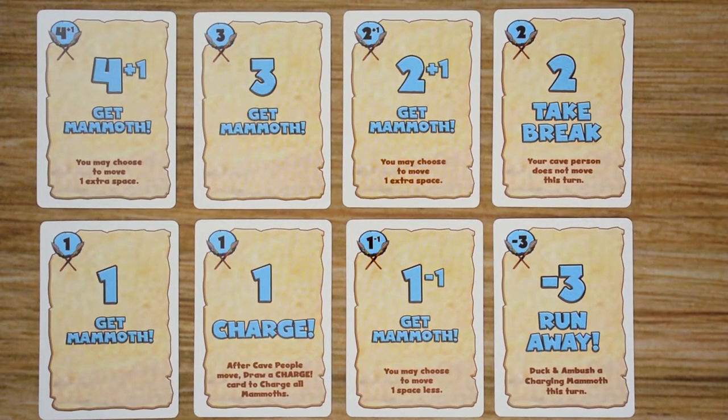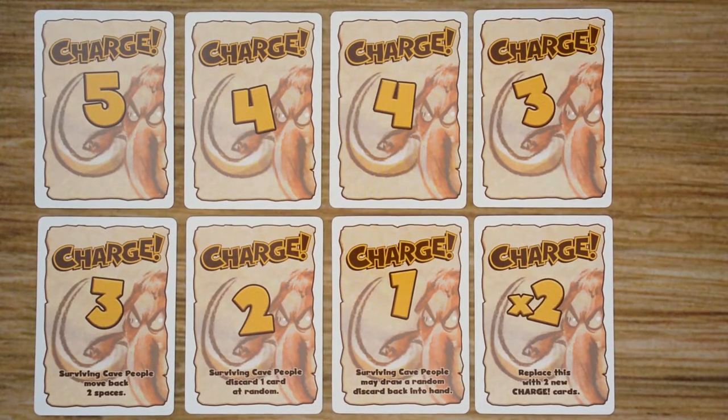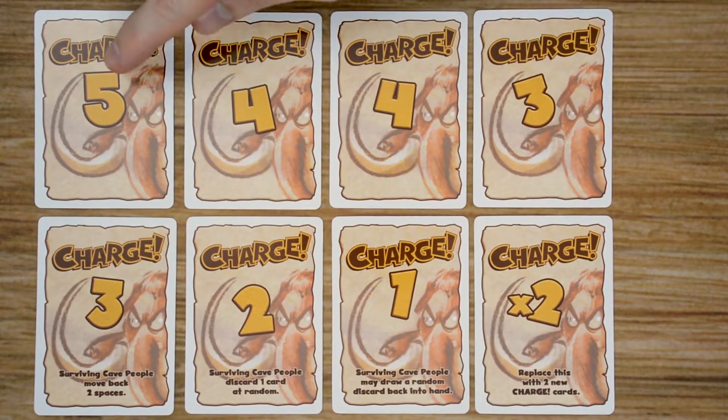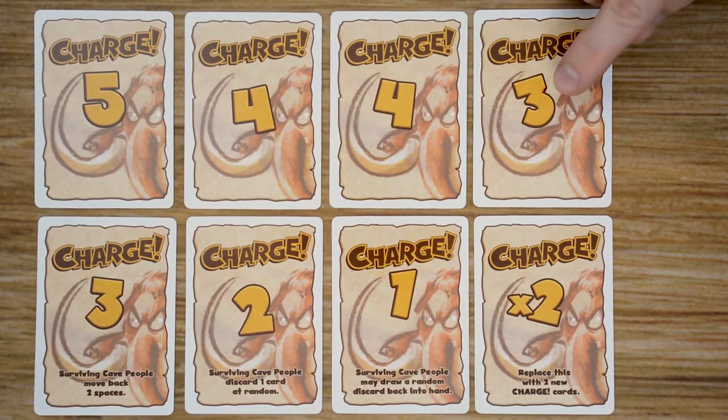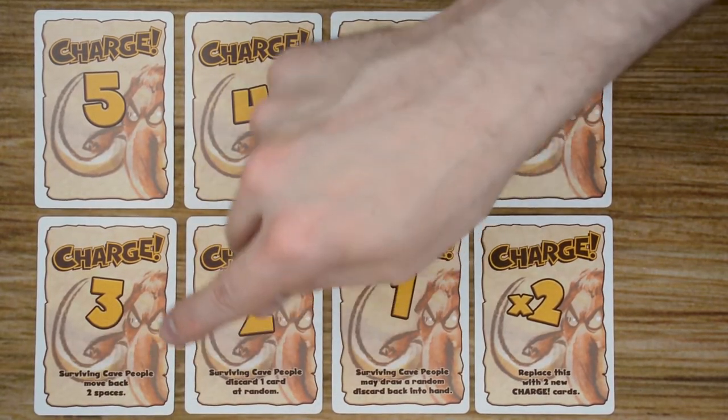The second set of cards we have are the charge cards. At the end of players' turns, if they've played a charge card, then they will draw and resolve one of these, moving the mammoth a number of spaces based on the charge card that was drawn. Some of these smaller numbered cards are also going to have an additional effect that is resolved as well.